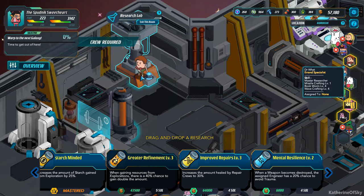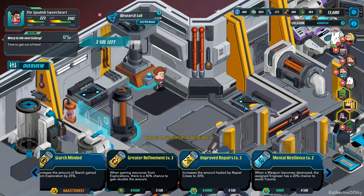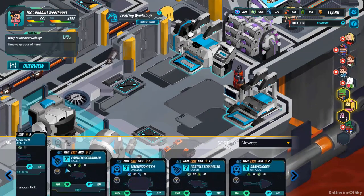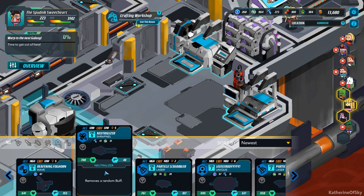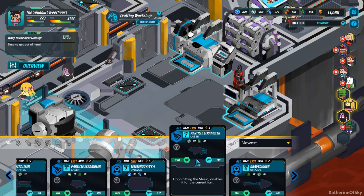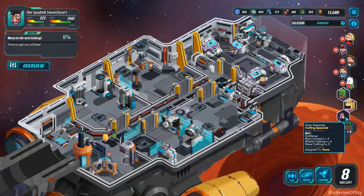Dr. What — there you go. He's still not exactly the character I would want him to be, but that's okay. So are we building anything here? Do we need to build anything? Deafening Foghorn — it is not a level 7. I would really like a level 7 something. Particle Scrambler — I don't know if I should make that. We'll leave it, we'll be fine. Do we need to upgrade him at all? I don't think so. Yeah, I think we're good. Okay. Explore.